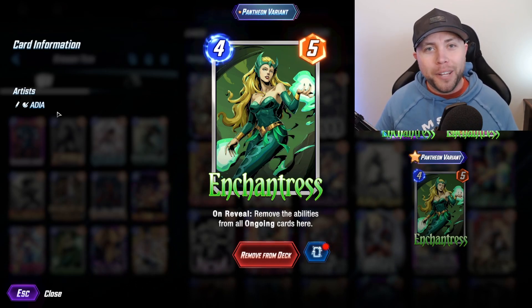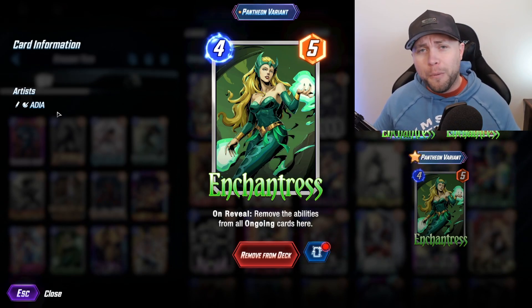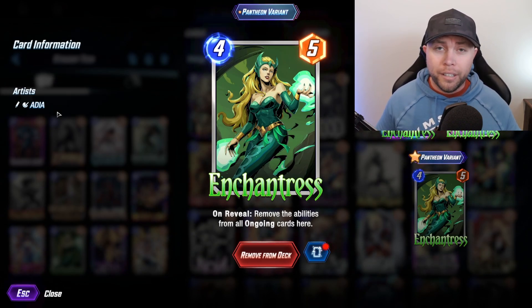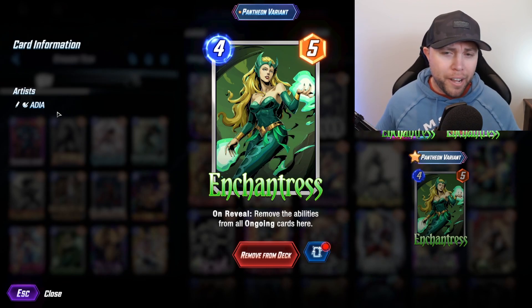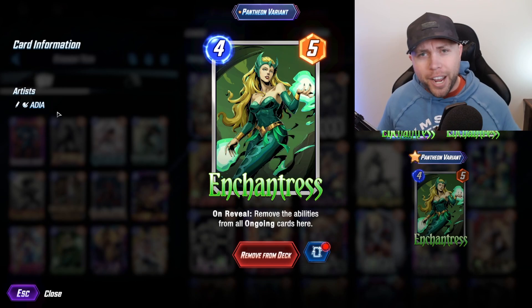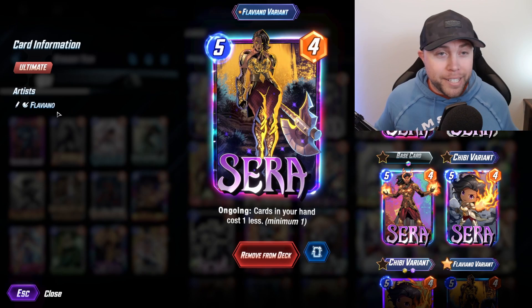This next card is the one I think is the most important to have in your deck when you're playing Infinity Conquest — and you might ask why Enchantress? Because I have never once gone 5-0 or played in Infinity Conquest where I didn't match up at least once against Living Tribunal. If you don't have Enchantress you are probably dead in the water. It's such a terrible feeling watching them put out all those stats and you're just sitting there with nothing to do — you need Enchantress to shut off all their ongoing abilities.